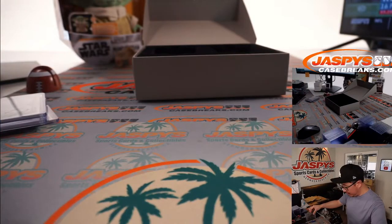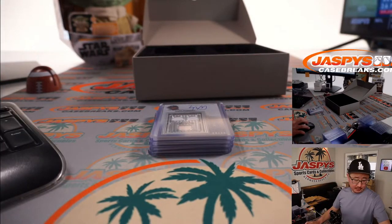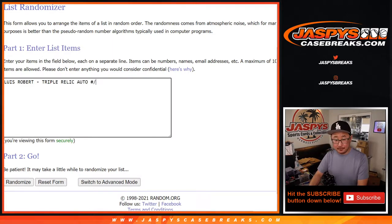Now we'll keep the video running — there are only four cards here. We're going to type in the hits. There's everyone who's involved. We got the Luis Robert triple relic auto to 10, 8 out of 10. And the Barry Larkin dual relic and autograph, 10 out of 25. Everything is at least out of 25 or lower.